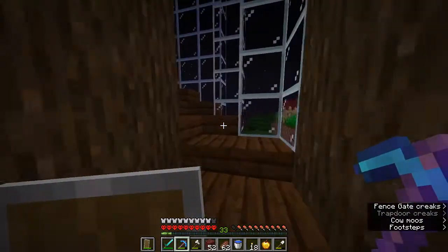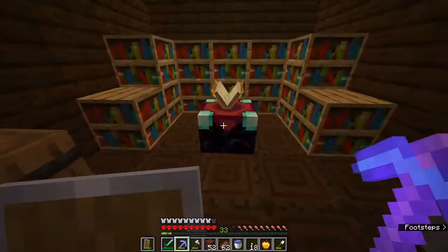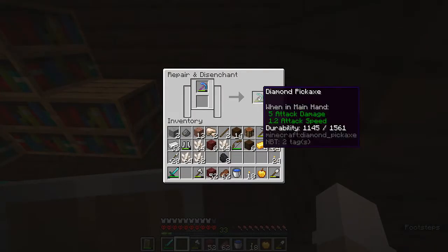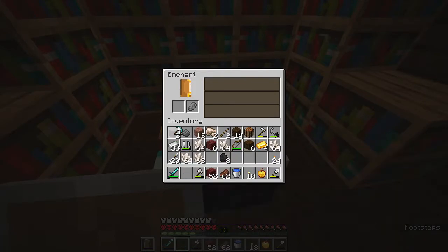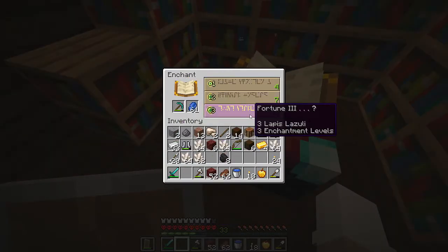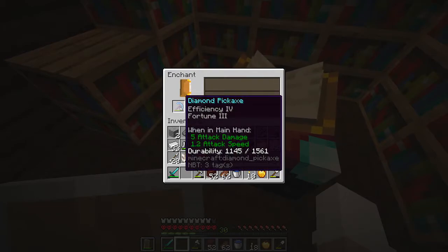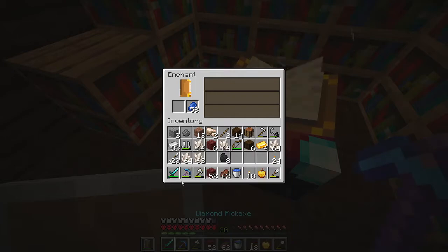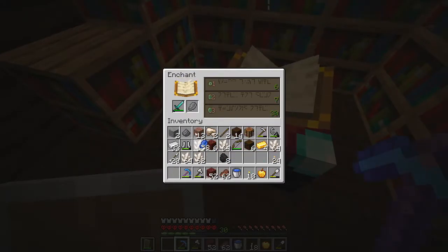I've now gotten enough levels for two different enchantments - 33 levels. I'm going to try my pickaxe first because I want a good enchant on it. Fortune 3! Yes! This is so good - I can get an Unbreaking 3 book and put it on, but Efficiency 4 Fortune 3 is so good. Now let's try the sword - I do not want Bane of Arthropods.